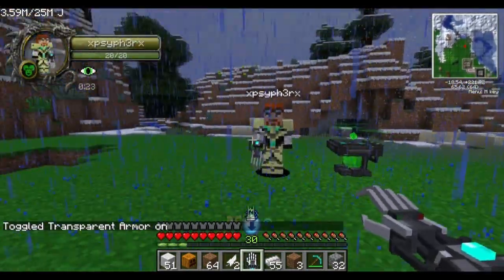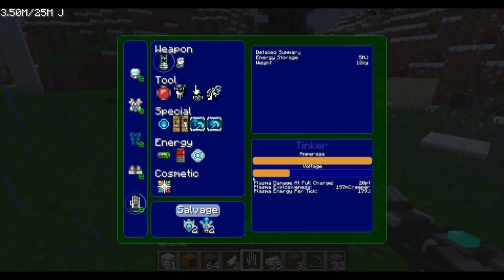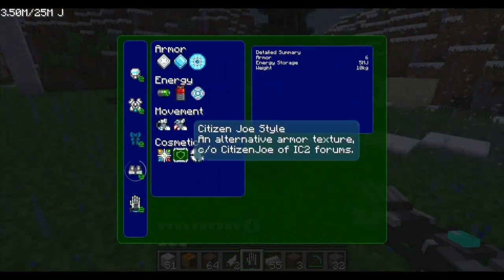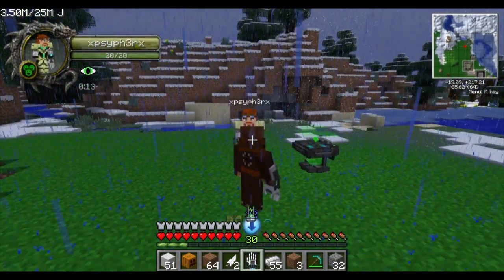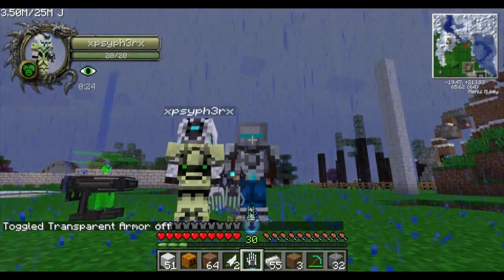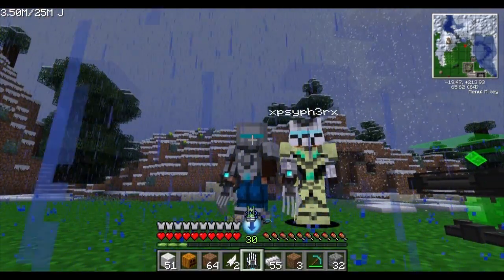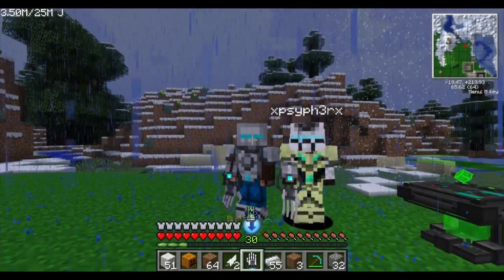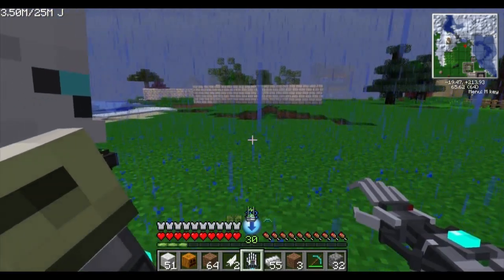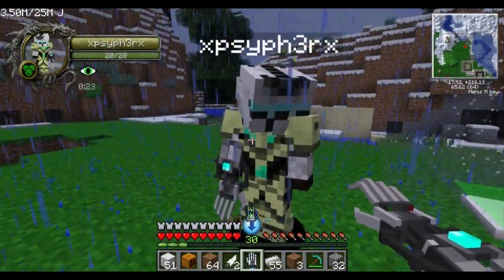The Citizen Joe style is a free cosmetic — just install it and the armor takes on a different look. Standing next to each other, you can see the regular style versus Citizen Joe side by side. Both hosts prefer the Citizen Joe style, which gives a stormtrooper-like appearance on the helmet. There's some banter about Star Wars references before moving on.